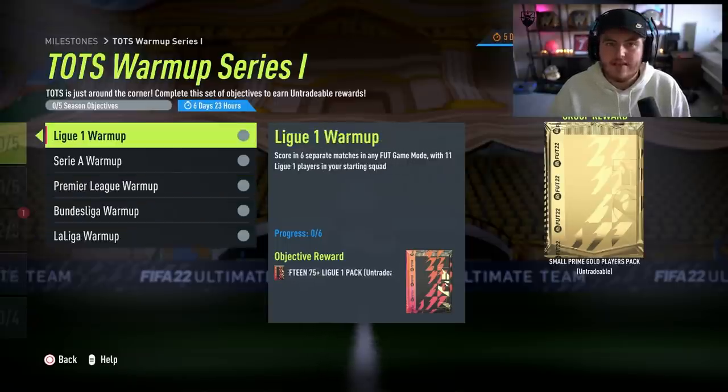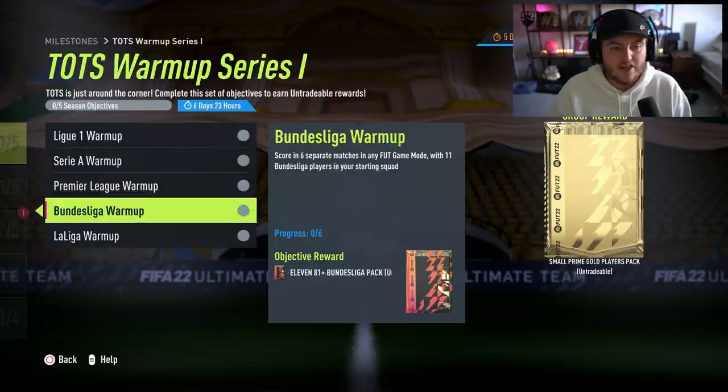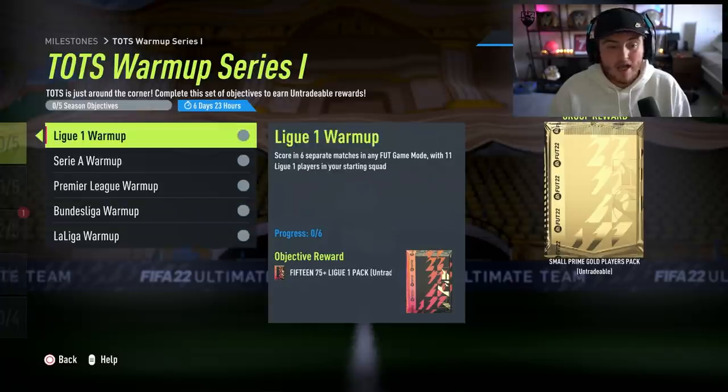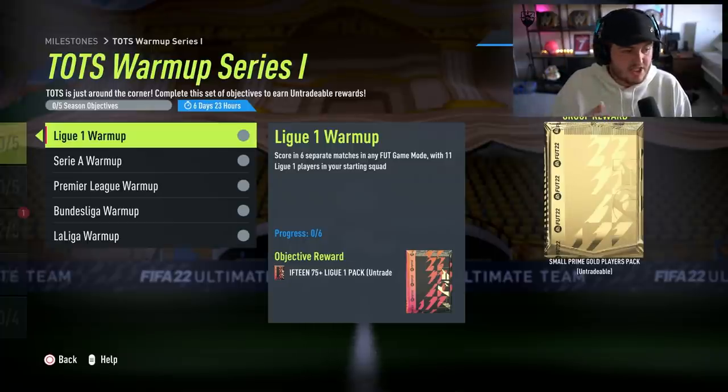If you save these for each individual Team of the Season per league, I think in each pack you have a great chance of getting a Team of the Season. And what one of my mods pointed out earlier, you can do these objectives alongside icon swaps, which I think will come out on Monday. You can do all of these in one league, and you're going to be using a team full of that league anyway. You might as well wait until Monday and kill two birds with one stone.